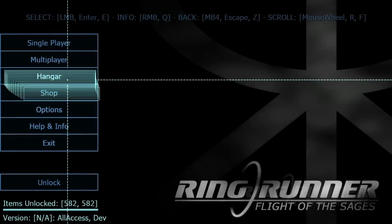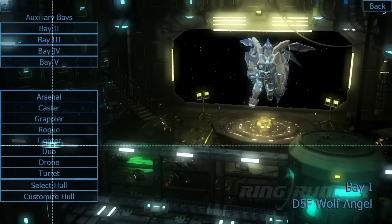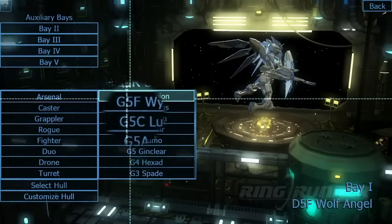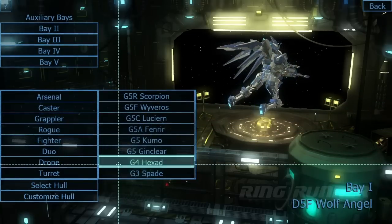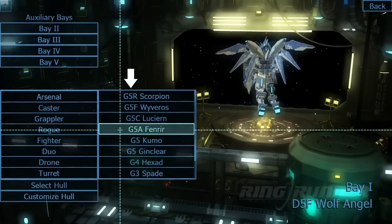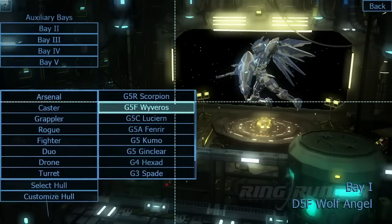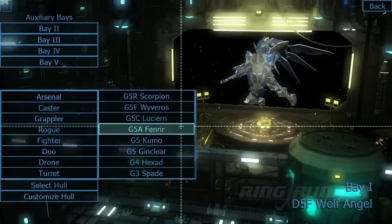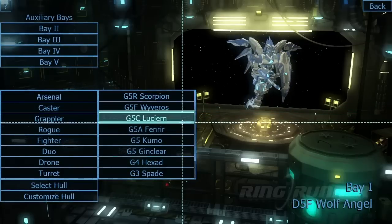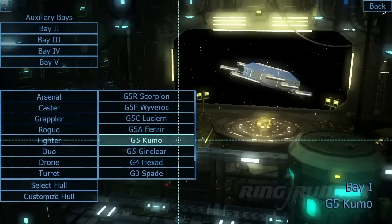First things first, let's hop over to the hangar and select a hull to customize. The ships are organized according to their archetypes. Let's pick a grappler. See the prefixes before the ship names? They're not just there for the sake of sci-fi technobabble — they'll tell you the primary archetype, the rank, and the hybrid archetypes, if there are any. As you can see, most rank fives are hybrids, combining one or more archetypes. This gives Ringrunner billions of possible builds. To keep things simple, let's pick a pure grappler: a G5 Kumo.